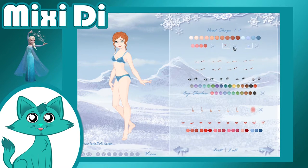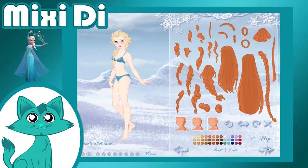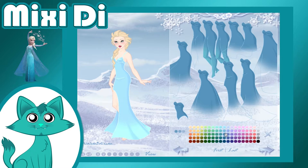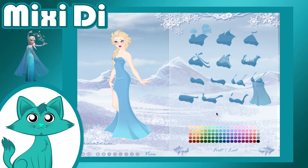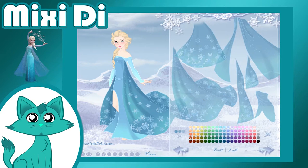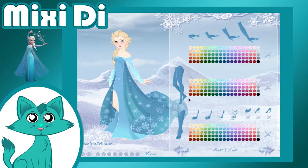That was quick! Now it's time for her sister, Queen Elsa! I noticed later that I could have added more detail to the dress, but by that time it was too late to make any changes. But other than that, it really looks like Elsa! The key elements are the hair and facial features and makeup! I also forgot to add her freckles!